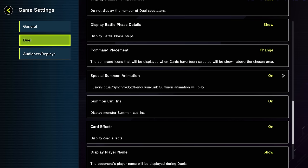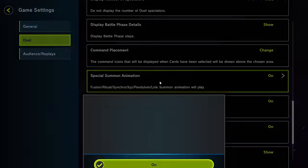So first of all, what is the exploit? It's silly, I know, but it is the special summon animation when a monster is summoned from the extra deck.